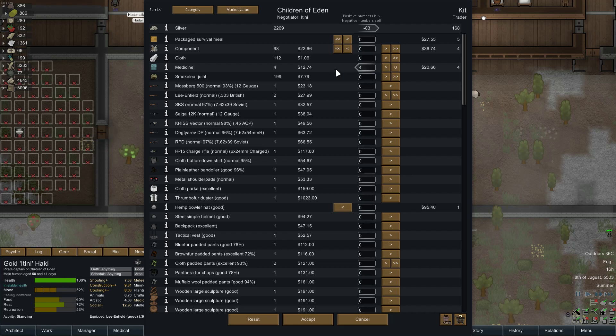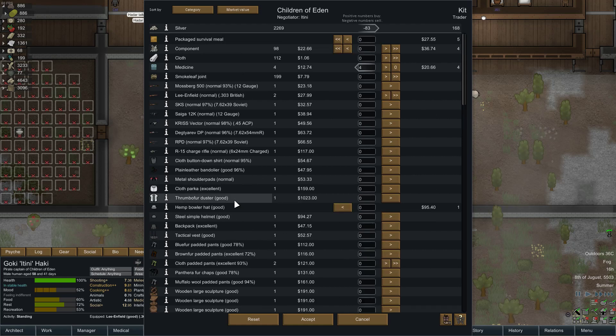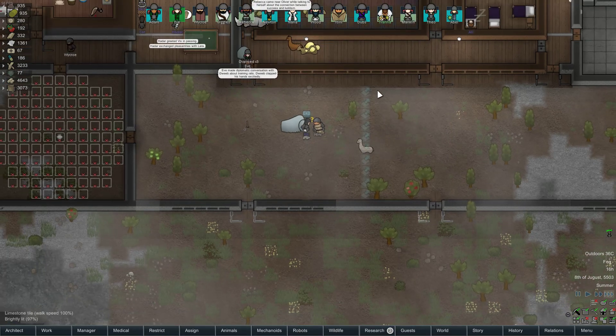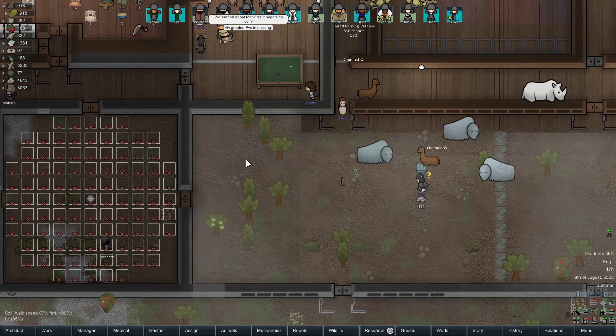I'm going to grab the medicine. We don't have a ton of cash unfortunately. I don't want to sell my good sculptures — I'll just use them. You can just sell a bunch of smoke leaf. We're not really going to use these. We'll do something like that — I got some meds anyway, and then some silver. That'll be okay. So all of the visitors here.